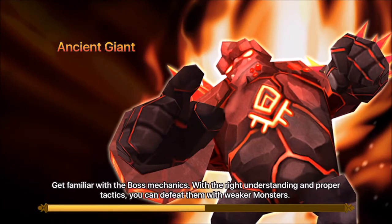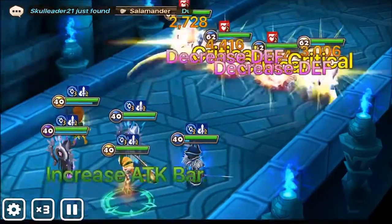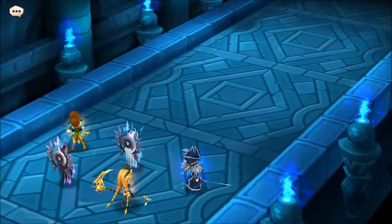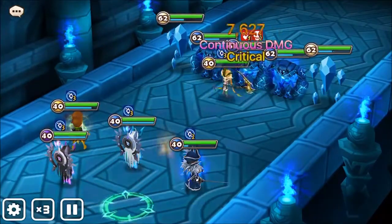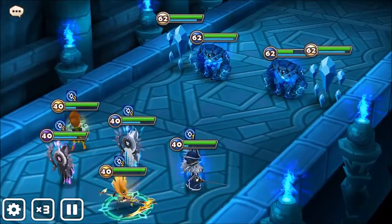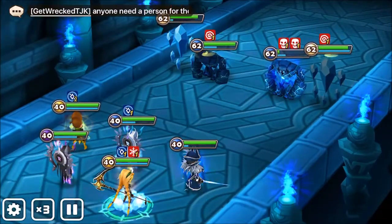My giant team has not changed — the monsters have not changed. What changed are the runes. I modified the runes of Ethna mainly because now she's PvP ready, she's RTA ready. She's not fully RTA ready yet because I don't have enough mana to plus-15 all her runes; however, I am waiting to get enough mana.